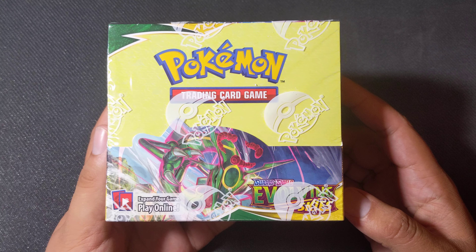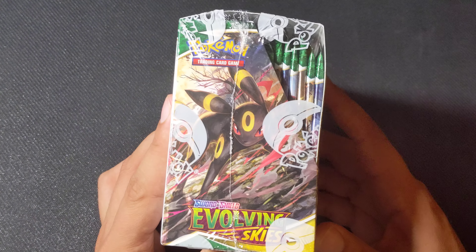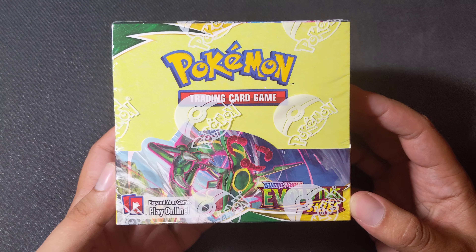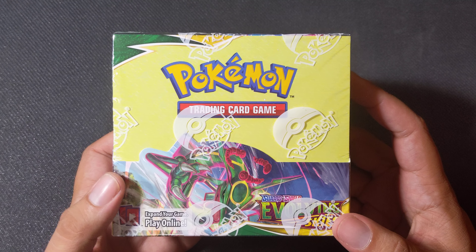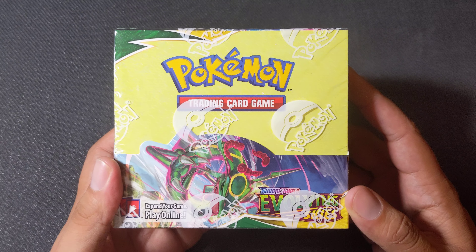This is the second — I would say the second like crazy big set in the Sword and Shield era. Obviously Battle Styles was big and all that jazz, and Chilling Rain was wild. Chilling Rain was really wild, but I'm going to crack a booster box of Evolving Skies.